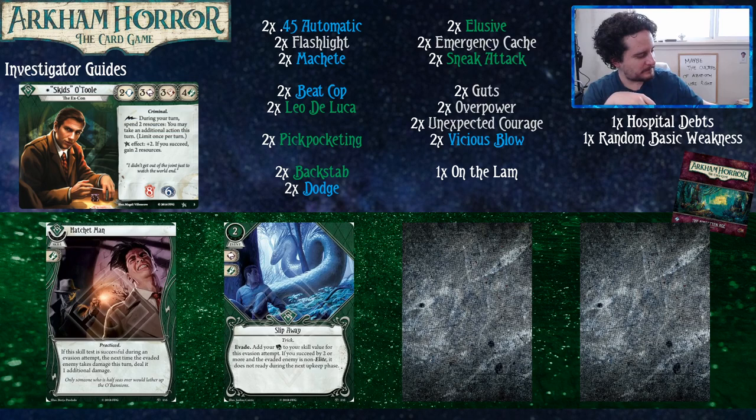Hatchet Man is not a card I would normally play in pretty much any green deck, but in Skids it does a very good impersonation of being a Vicious Blow that is also a Dodge. It's also incredibly strong with Sneak Attack.